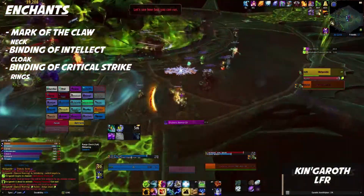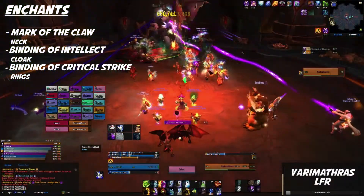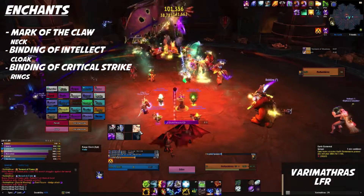For your enchants it's Mark of the Claw on your neck, Binding of Intellect on your cloak, and Binding of Critical Strike on your rings.